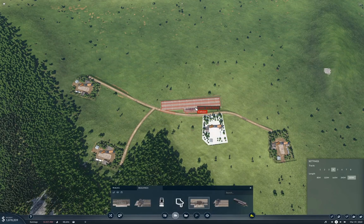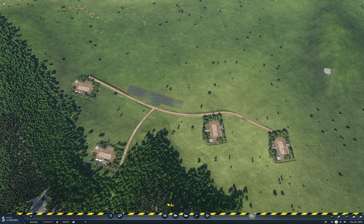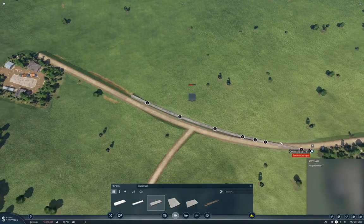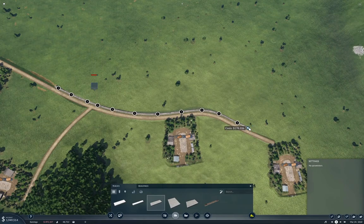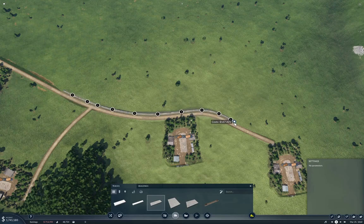We can get three of the sawmills in range, but we can't get the fourth one. Let's try something — we'll build a long cargo platform here, going like this and like this. I'm not sure if that gets in range.